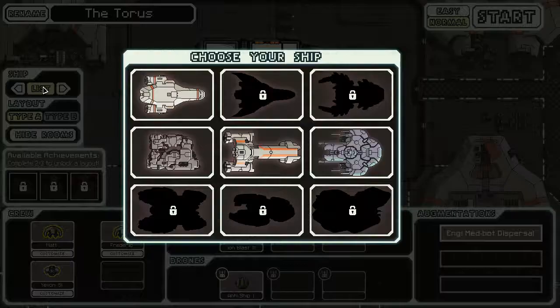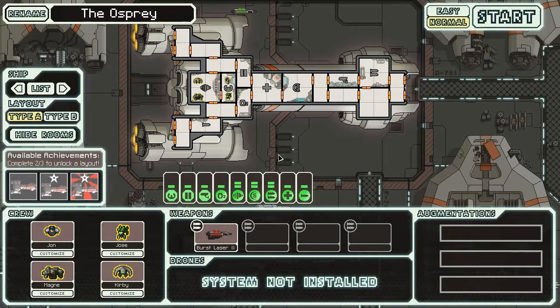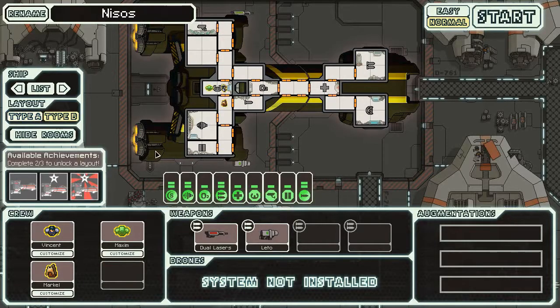Alright, this will be episode number 6. I'm playing on my laptop again, and we are going to play some more with the Federation Cruiser. The Slug Cruiser and the Engineer ship will be playing later, because I've gotten as far as the boss in the last episode, but we got blown up in the end stage, which was sad. The Slug Cruiser got as far as the fifth sector. So let's take out the Federation Cruiser. I'll actually take the second layout to start with — we can always revert back to the other one. Let's name this one Oblivion Mark 1.